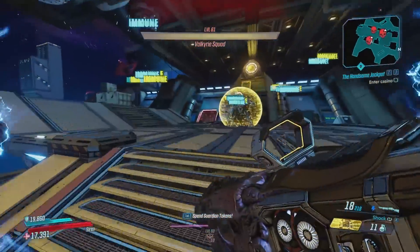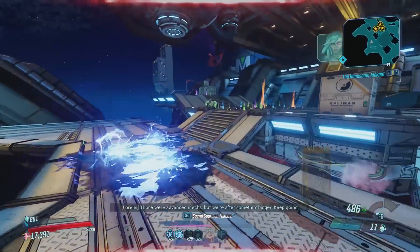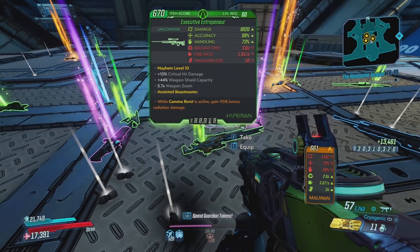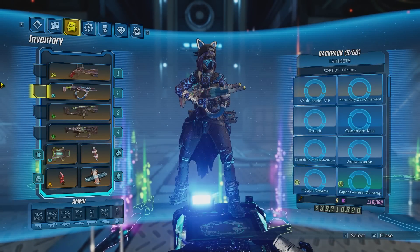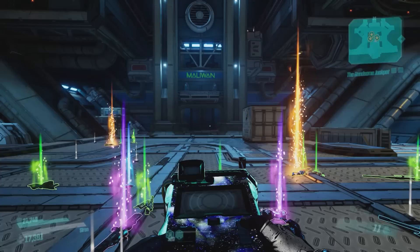Let me kill Valkyrie Squad to show you the next steps. We finished off the Valkyrie Squad and once you kill them you can take a look at the loot. If you want to farm Valkyrie Squad, all you need to do is fast travel back to the Meridian Metroplex and repeat the process. This farm will take you the amount of time it takes to start the glitch.